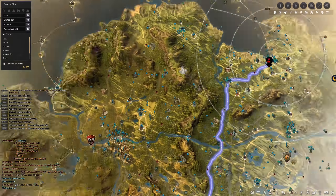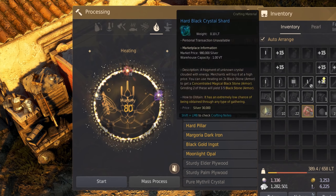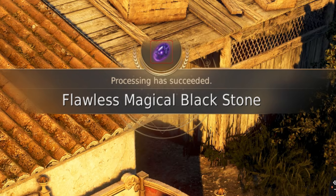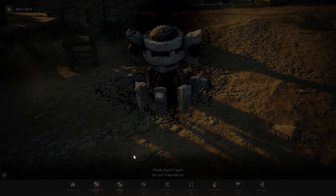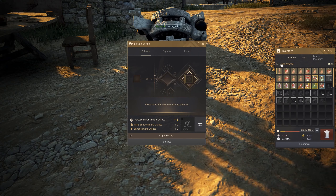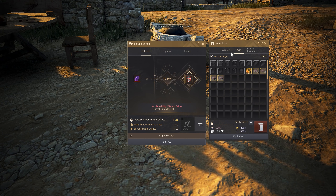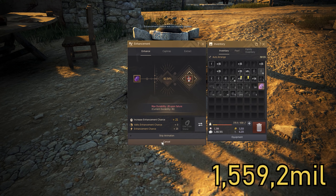This is where the stones really come in. It depends on whether you had the nodes nicely buffing it — Trent, Calpheon, Grana, or whatever. Now that we've got the flawless stones, we take a 15 stack, another 15, then a 20 stack and tap it.